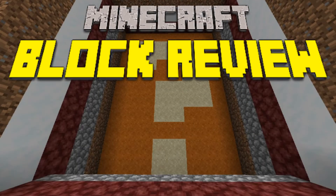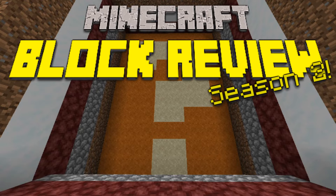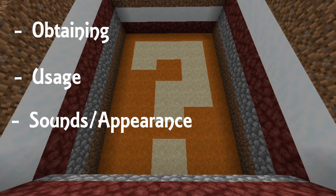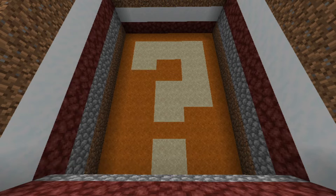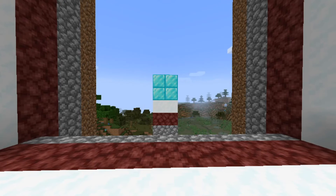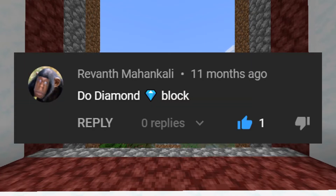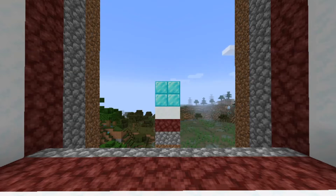Hey guys, welcome to a new season of Minecraft Block Review. It's been almost a year since we concluded last season with the snow block, and we're back at it. There are going to be a couple of changes this year. The rating system, rather than just having one big rating at the end, will have four different categories: Obtaining, Usage, Sounds and Appearance, and Miscellaneous. All the scores will get added together to result in a final score. Today's block is the Diamond Block, suggested by Revant Mahankali last season. If you want to see a block reviewed, please leave a comment and I will potentially choose your block.